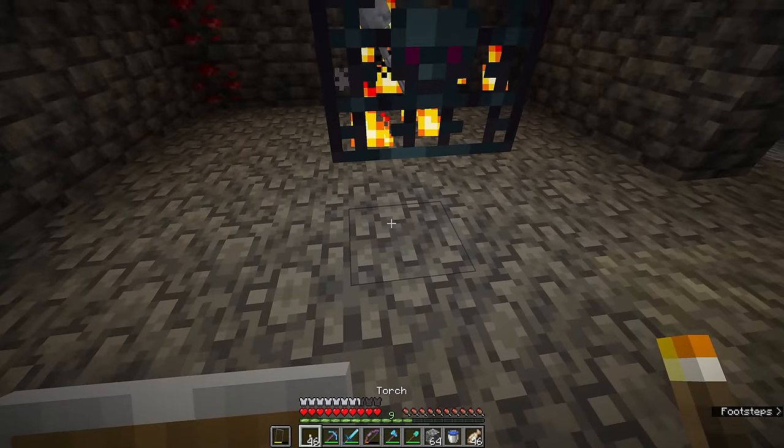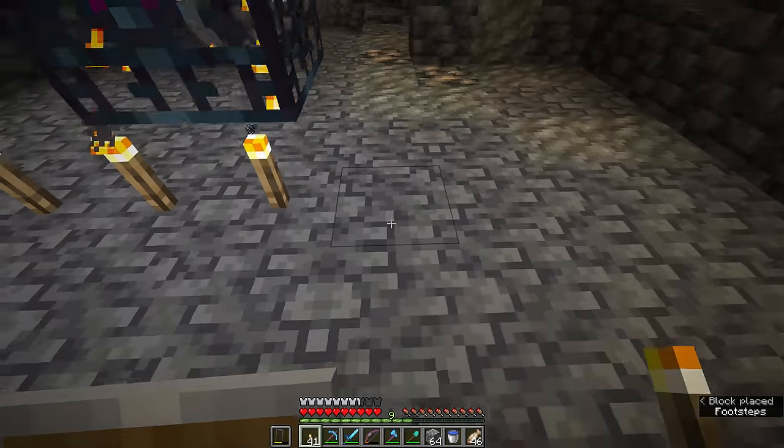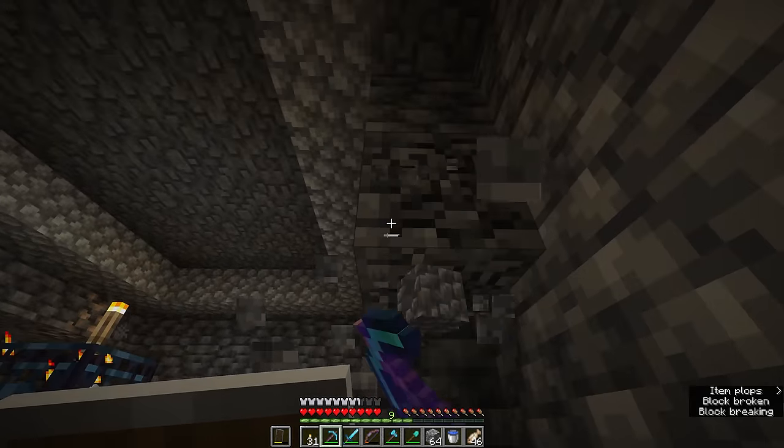We want this to be a 9x9 square centered on the spawner, so I usually mark this out with torches — four coming out from each side and one under the center. Looks like we need to dig out this wall here and this one over here to get this room the shape we want it.